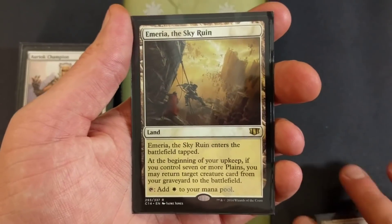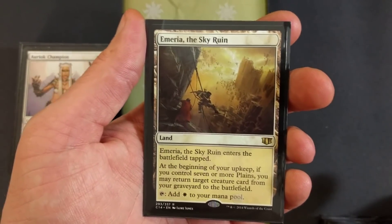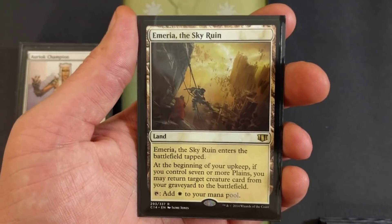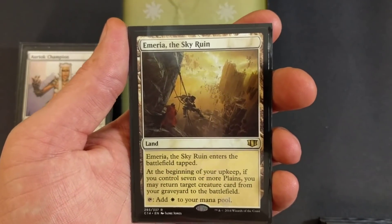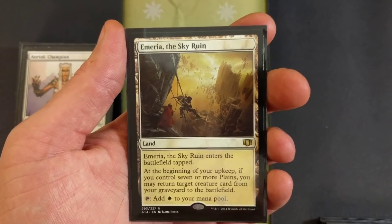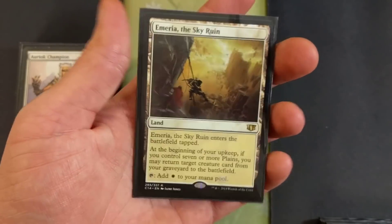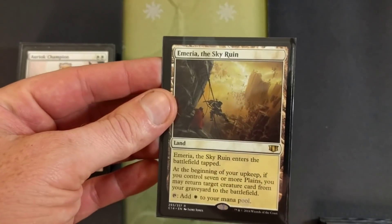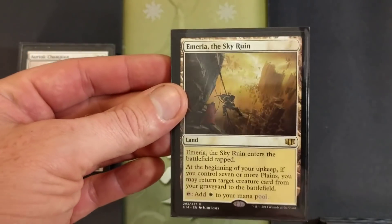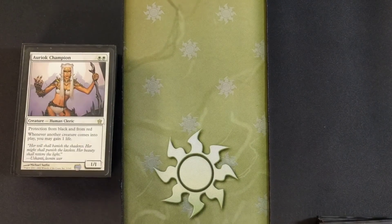Then we have the Lair of the Sky Ruin — honestly it belongs in my Commander deck, I don't know why it's in here. At the beginning of your upkeep, if you control seven or more plains, you may return target creature card from your graveyard to the battlefield. It's better off in Commander. We only have 19 total plains, so a total of 22 lands are going to be in this deck.